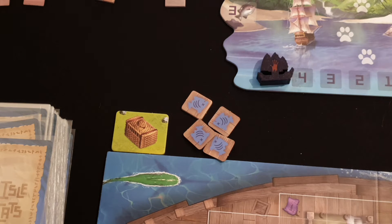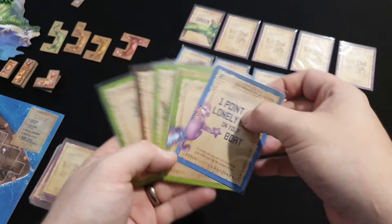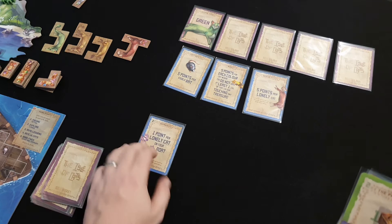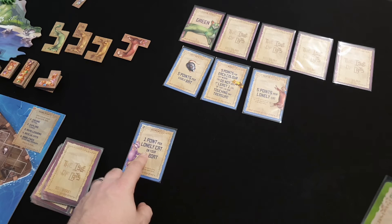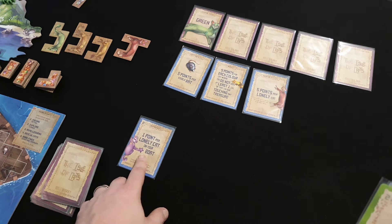Now we move on to the read lessons part of the turn. All lesson cards in our hand will be blue. We've got this lesson, so we place it on the table. This means at the end of the game, put a lonely cat on our boat — that's a cat that's not in a family. I'll explain families when we get to cats. Basically you're going to get one point per lonely cat on your board.